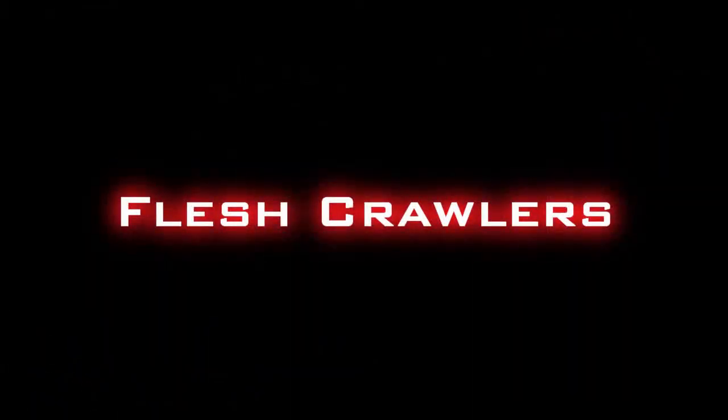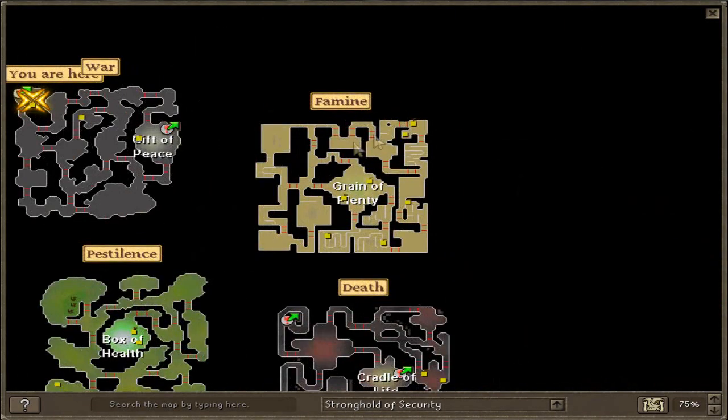Next, we're gonna move on to flesh crawlers. These are located in the Stronghold of Security on the second floor, which is the Floor of Famine.